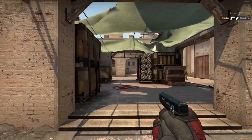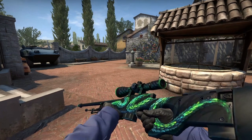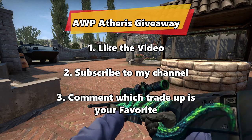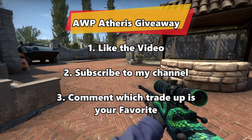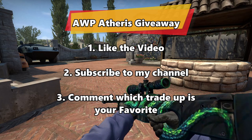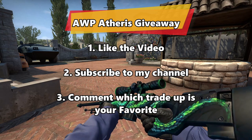Before we start with the video, I'll be giving away this AWP Atheris with a 0.18 float. All you have to do to enter is to like the video, subscribe to my channel, and tell me which trade-up in here is your favorite. I will be choosing a random comment in my next few videos. Keep in mind that if the winner did not like the video or is not subscribed to the channel, a new winner will be repicked.